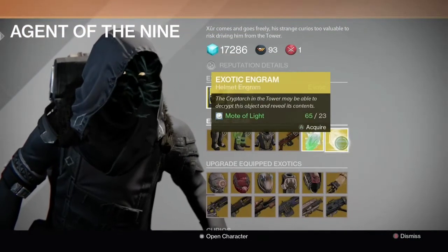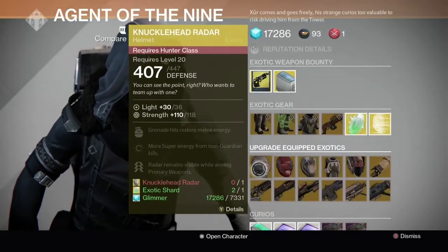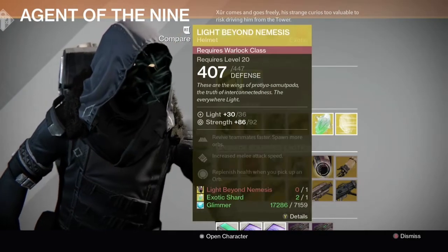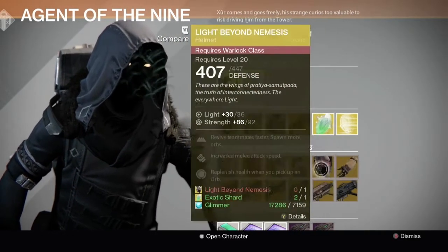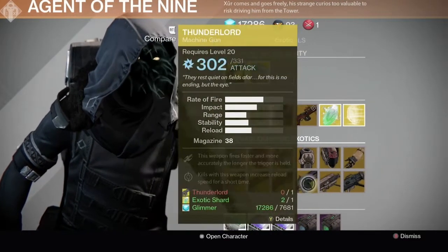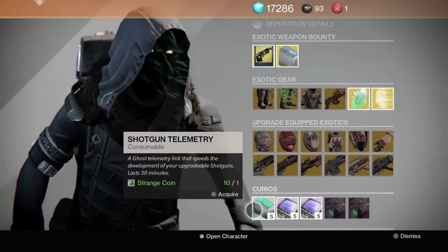More on that later. He's got the Exotic Shard and finally some exotic engrams for the helmet: Knucklehead Radar, Symbiote, Helmet of the Most Light, Crest of Alpha Luffy, Light Beyond Nemesis, Sunbreakers, Bad Juju, Invective, Universal Remote, Thunderlord, Yalahorn, and Truth if you need to upgrade any of your current exotics.